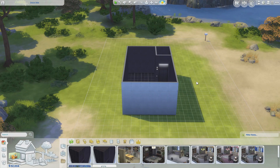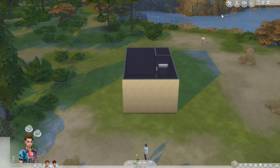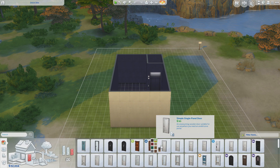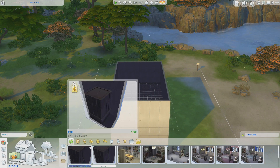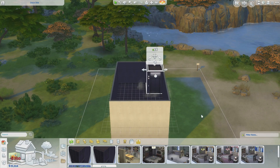Now if you just wanted to have one elevator — I don't know why you would, but it's up to you — you can go straight into live mode and that's fine. But obviously most people will want to place more than one elevator on different floors. I'll just pop a door in there for now. If we're going to put another elevator in, this is where it starts to get a little bit tricky and you've got to do some little tricks.